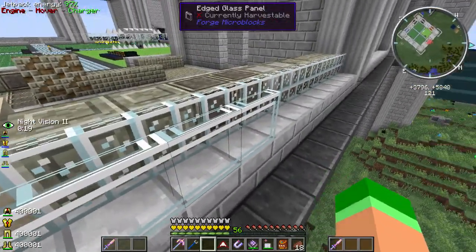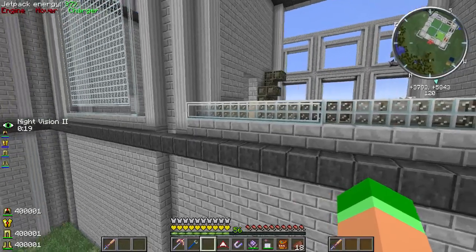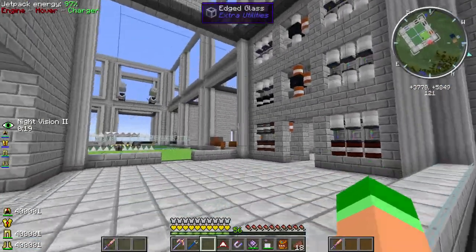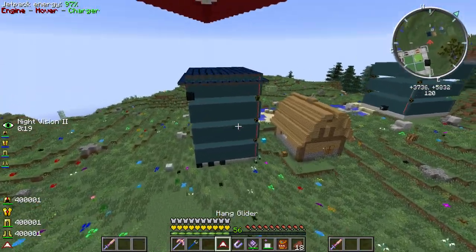I've also been playing around with doing double window panes just to give a little bit of a different look, and I think that's cool but it's going to be a huge pain to get set up. Then this of course is just all the edge clear glass - I keep trying to fly through there. Anyhow, everything's going all right over here.